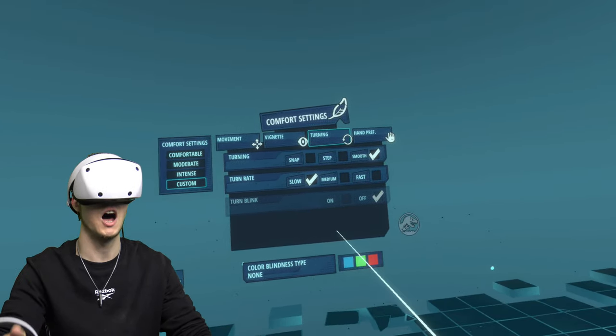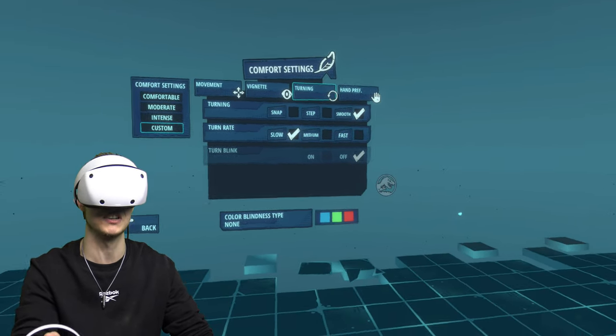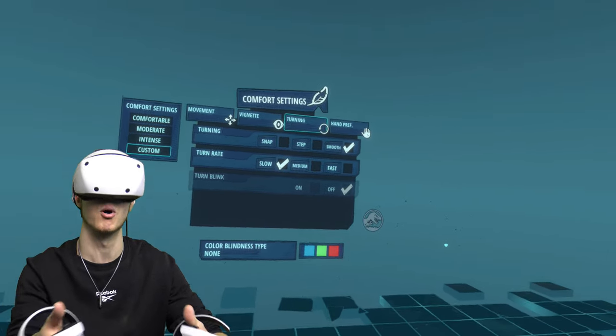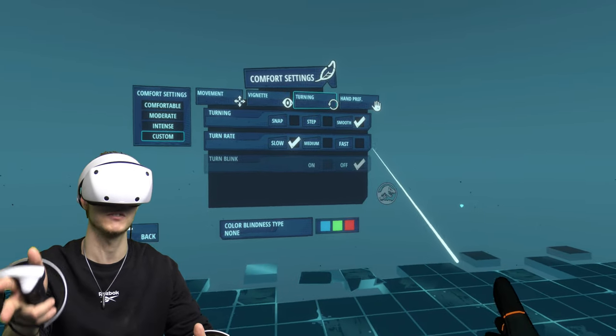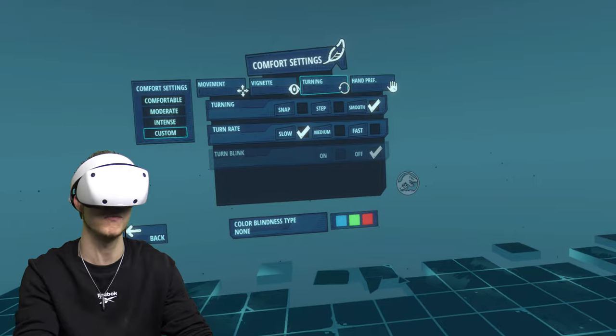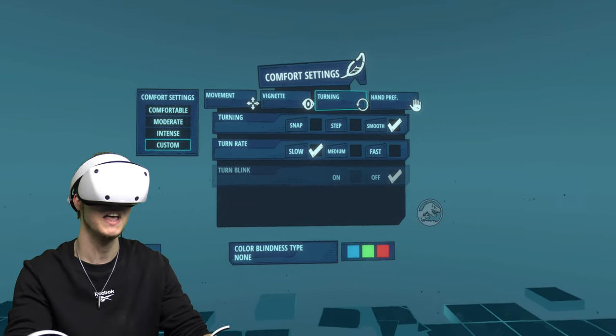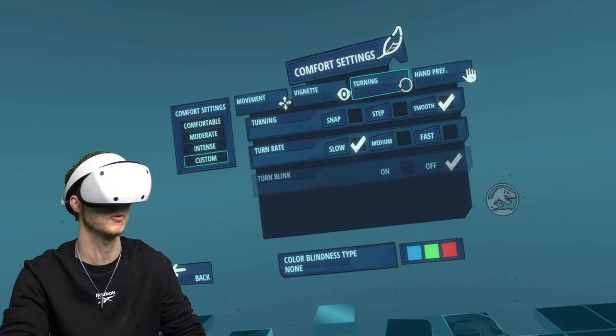It takes a bit of getting used to, and you probably will feel sick regardless of the option you choose. If you do feel sick, I recommend you leave snap turn on because you'll probably feel less sick. But if you want to play it a bit more realistically, then you want smooth turned on. You might feel a bit more sick, but you'll get used to it relatively quickly. When I first turned it on smooth, I felt very sick, but in about 10 minutes I felt fine.